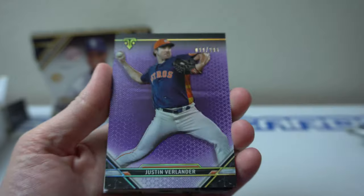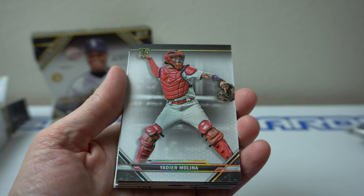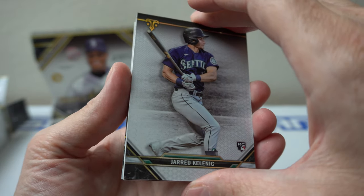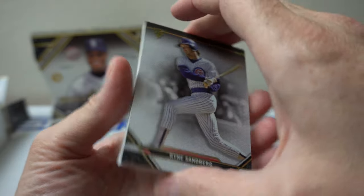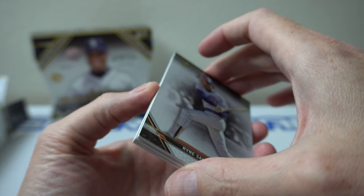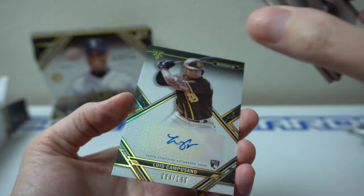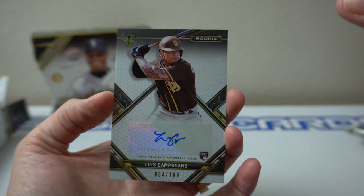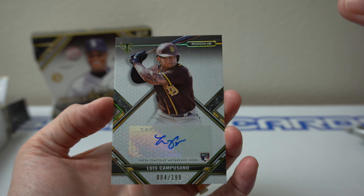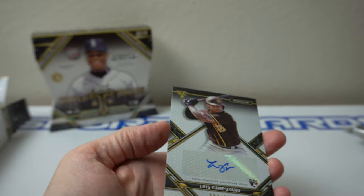So we have Justin Verlander, 299. Bo Bichette, 199. Molina. Jared Kalanick, rookie. Sandberg. This is weird — we got Luis Camposano. Let's see what it is — this is a rookie. I think these are one per case, though I might be wrong — at least I used to think that in the past. Four of 199, so there's the auto. Nice looking rookie card, Luis Camposano.